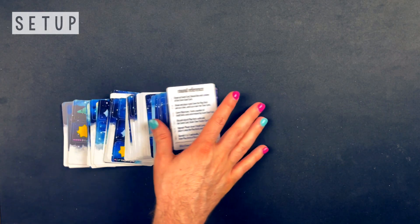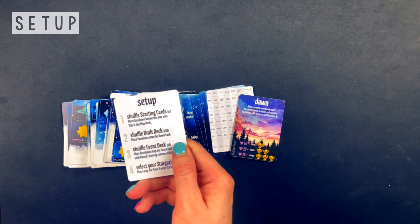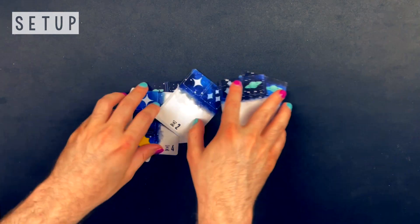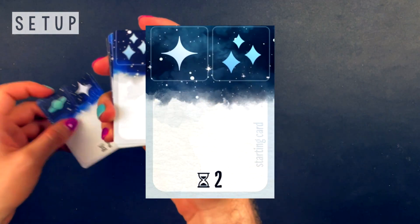Taking Space is pocket size — it's just 54 cards. To help you set up, you're welcome to grab the setup reference card. To begin, shuffle the seven starting cards and place them face down beside the play area. This is your play deck.